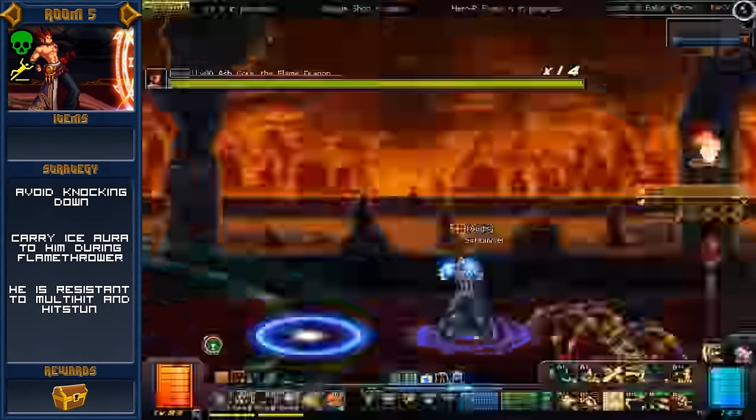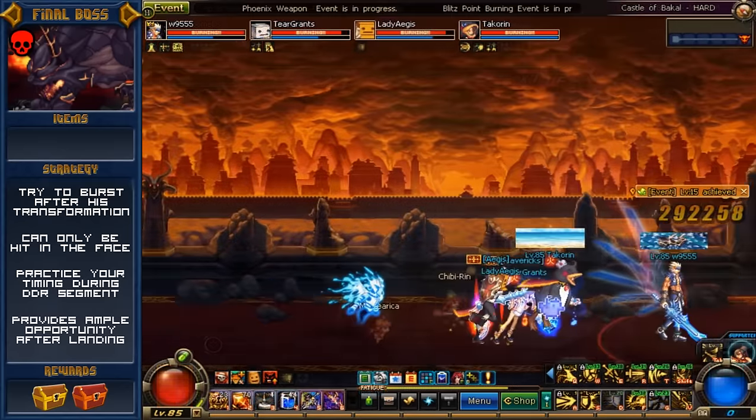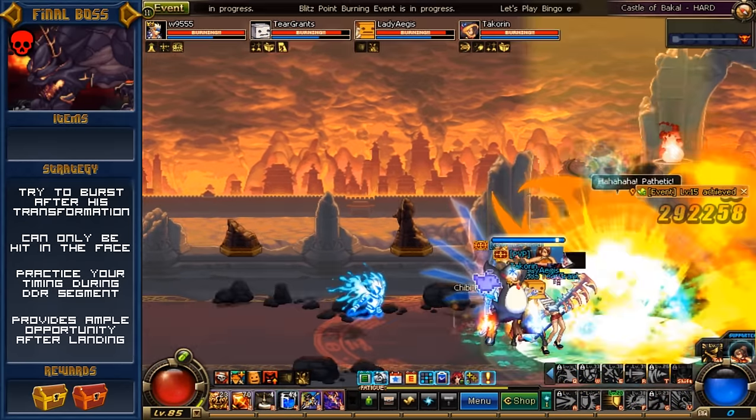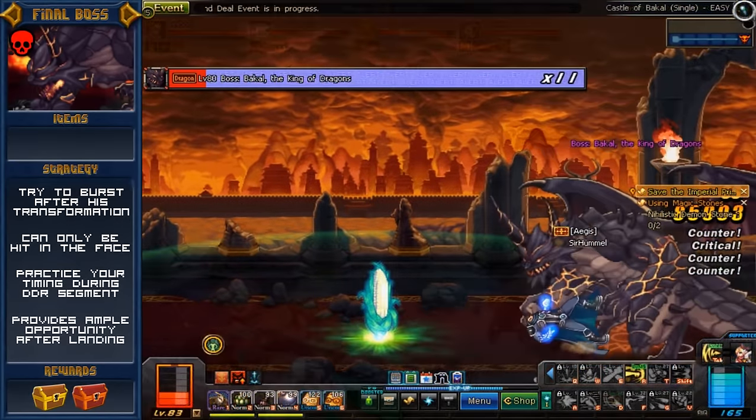Much like this entire dungeon, this boss fight is also straightforward. Bakal is on the far side of the room — give him a few seconds to enter his final form. Frieza, eat your heart out; at least this asshole doesn't take 50 episodes to do it. Once he does, he is immediately targetable. One minor detail some classes might not be aware of is that Bakal can only really be damaged by hitting his head. While he's crouched down, any class can just wail on him, so make sure you're doing that at all times.